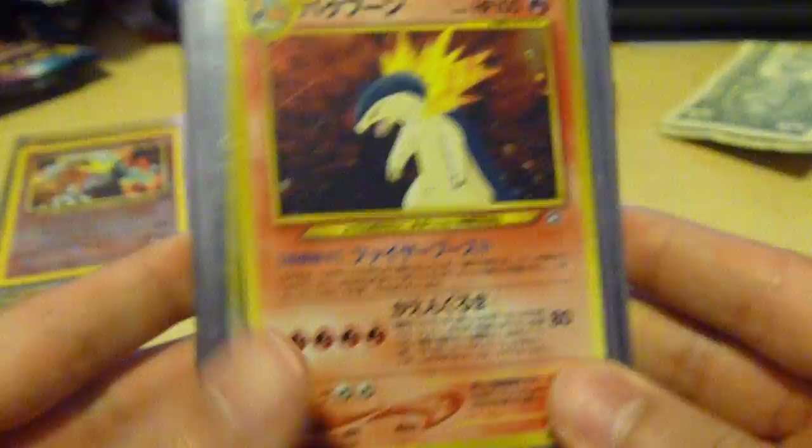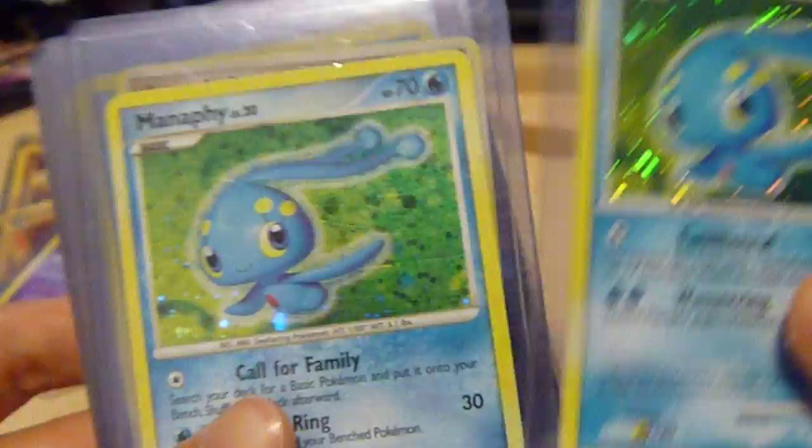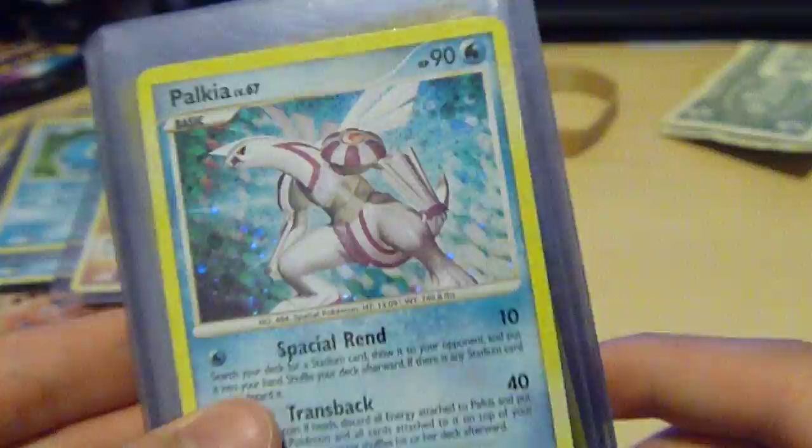Neo Genesis Japanese Typhlosion. Mysterious Charger Celebi Reverse Hollow. Uxie Legends Awakened Reverse Hollow. Two Manaphys from Diamond and Pearl — one's German, both hollows.